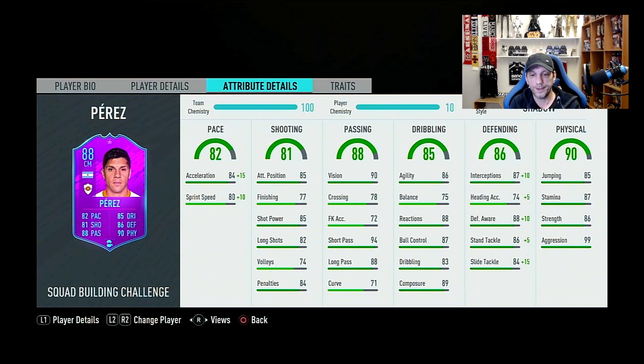Shooting overall is 81 — fantastic for a CM or CDM box-to-box mid. 85 attack positioning, but very low finishing, so it'll be hard to score. Good shot power and long shots though, so maybe we can bang one in from outside the area. Passing overall 88, which is very high — vision 90, short pass 94, curve 71. Curve is a bit low so we need to be careful with through passes. Dribbling overall 85 with agility 86, very nice. Balance is the lowest at 75, but reactions, ball control, and composure are all high.